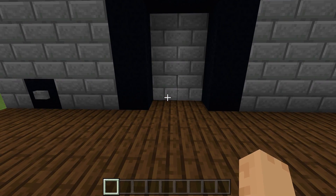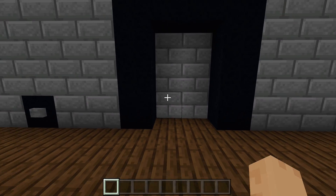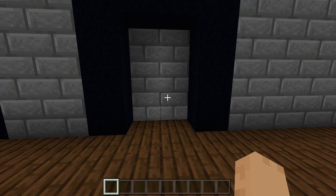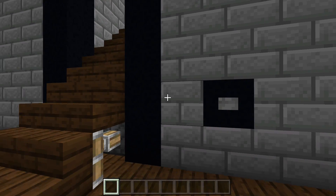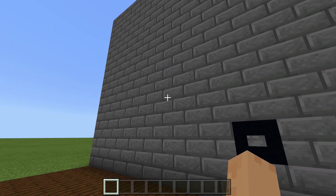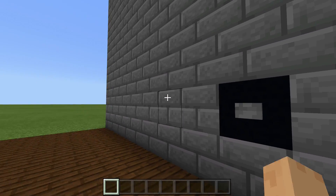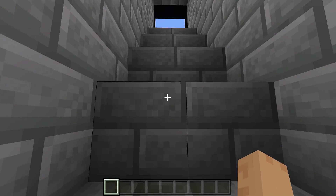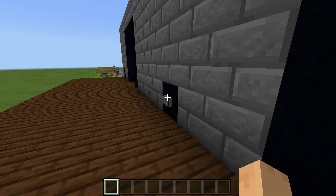We come up here, click the button on this side, and it'll close up behind us. It will also close a nice little door so we don't have to see any of the closed redstone on the inside. When we're ready to leave, we just click the button again — the door opens up and we walk down the staircase and reclose it from this side. If you want to make this thing hidden and don't mind jumping up some blocks, you can replace the stairs with your walling block of choice.